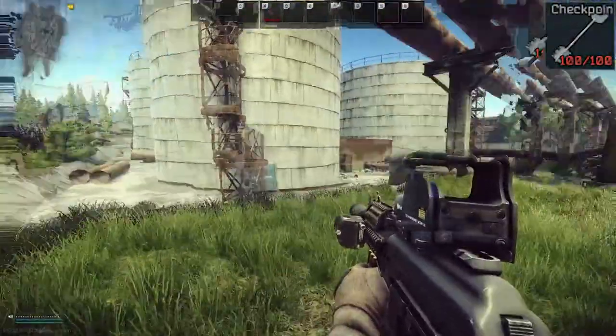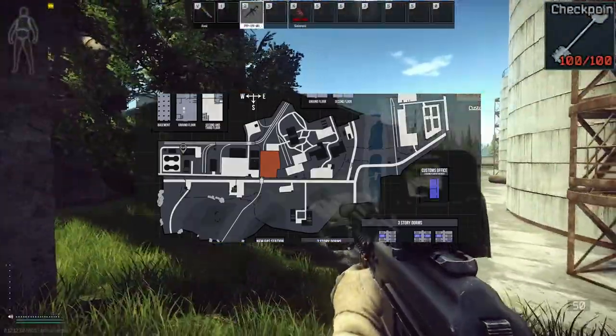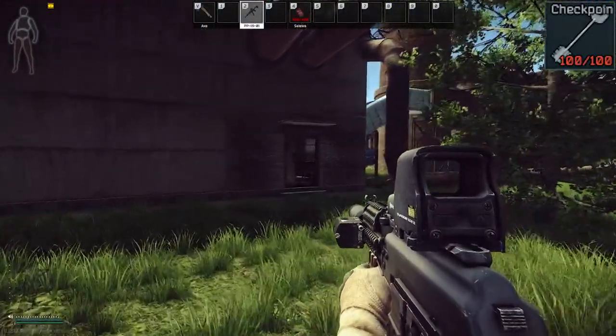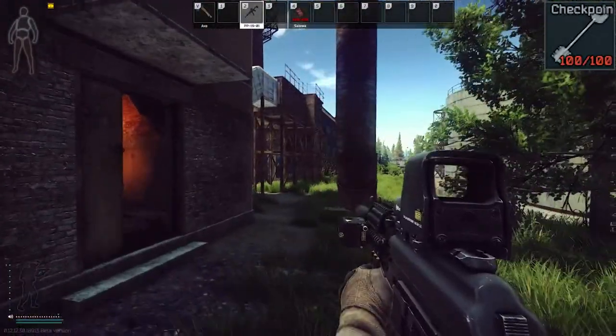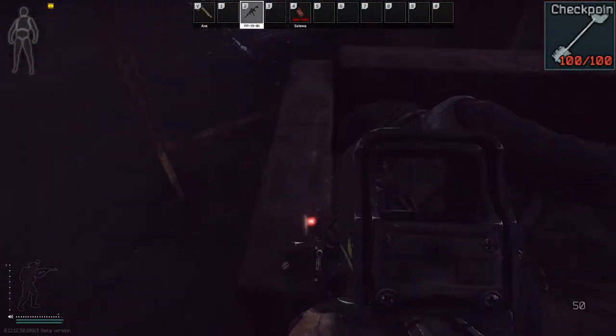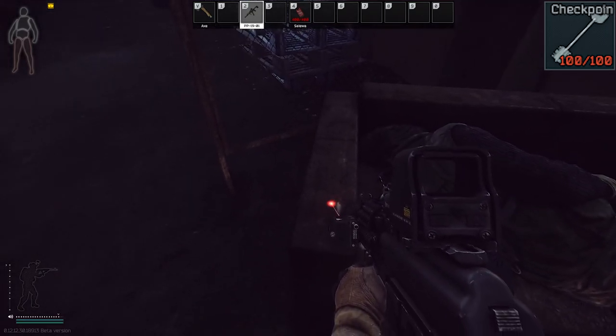Alright, so I'm over by the ZB-013 extract once again, which is right over there. This is for the military checkpoint base key. If you walk inside this building right here, there is a dead scav on the couch. On the arm of the couch spawns the key. It does not spawn 100% of the time, but it does spawn there.